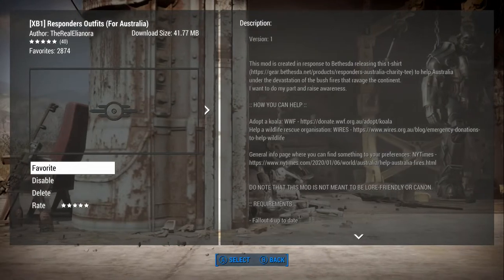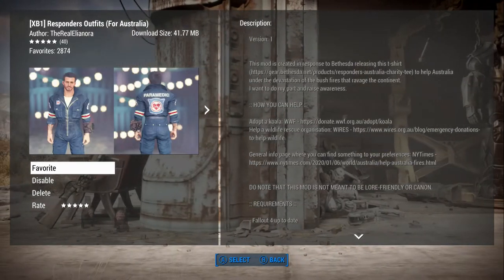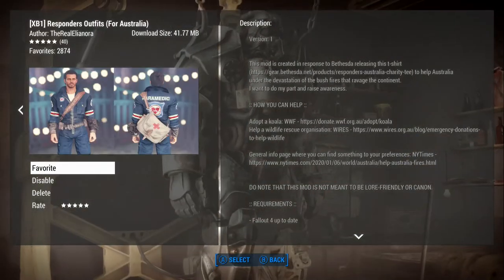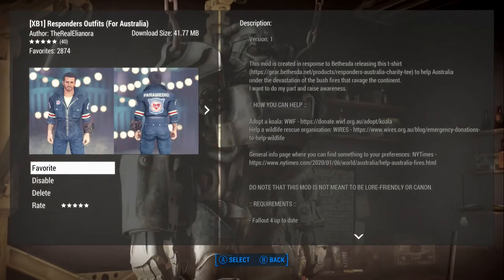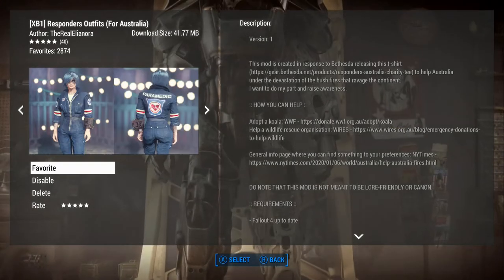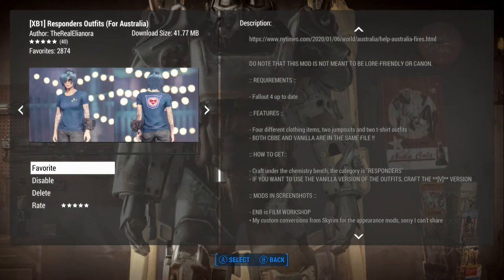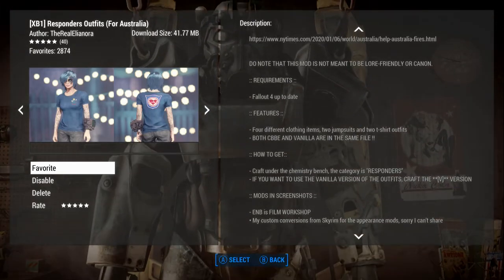This was done in part to help draw awareness to the situation there in Australia, but it's also looking like a nice mod — some nice outfits here. So, there are four different clothing items: two jumpsuits and two t-shirts.